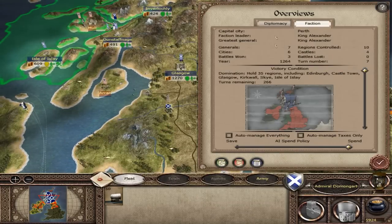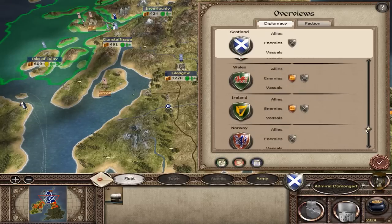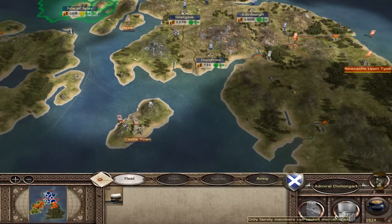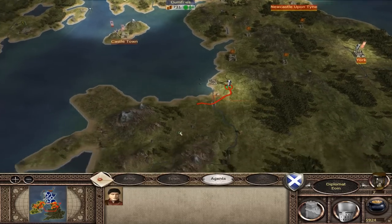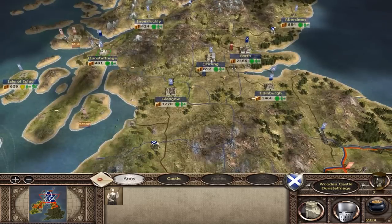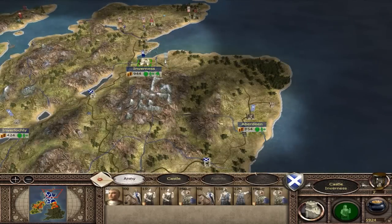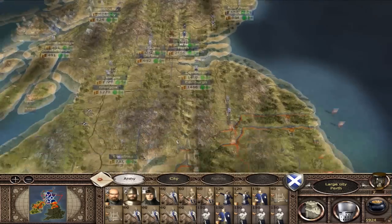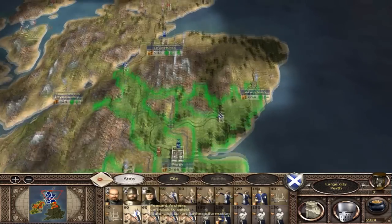If I go to the faction diplomacy - England are enemies with Wales and Ireland. We don't have any enemies that are of any threat, and neither does Norway. So I think while England is occupied with that, I'll use my time to attack Norway, which is probably the best thing to do. I've got one army here that can take Mull, but Norway are all up at the top. I'll take these knights up there for my fight with them.